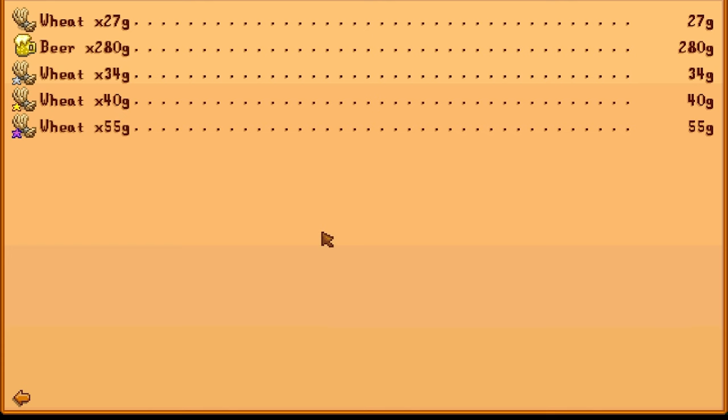A wheat seed costs 10 gold, 1 regular wheat is 27 gold, and a beer is 280 gold. It is absolutely broken and it is a huge money maker in this game. So capitalise on wheat — don't get beat.